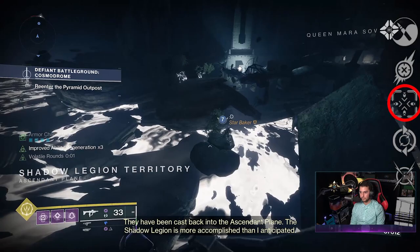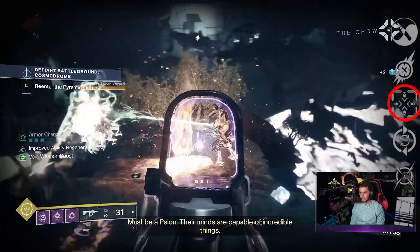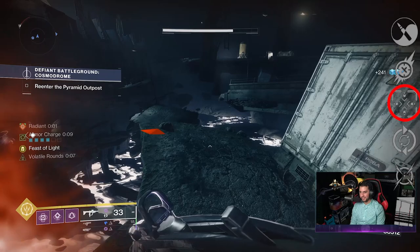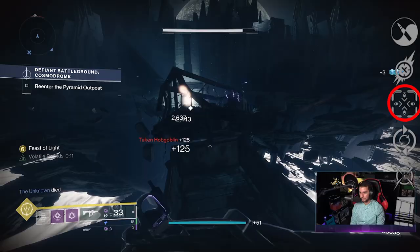We've also got Tunnel Vision - reloading after defeating a target greatly increases target acquisition and aim down sight speed for a short duration. It gives plus 20 to aim assist. The base aim assist is 51, so with Tunnel Vision active it bumps all the way up to 71, and if you slap on a Targeting Adjuster it goes all the way up to 76. Pair that with targeting mods on your helmet and this is going to be very sticky in the crucible.